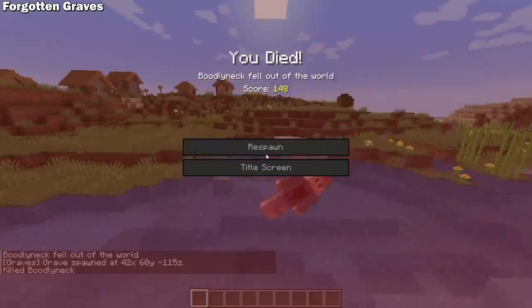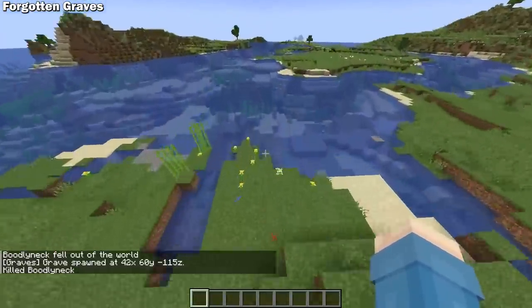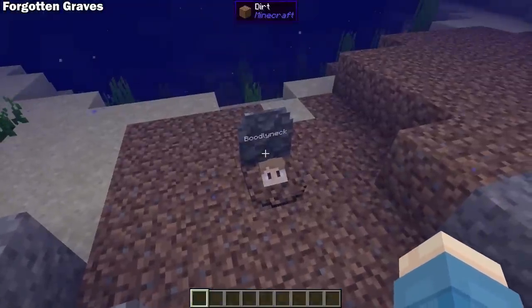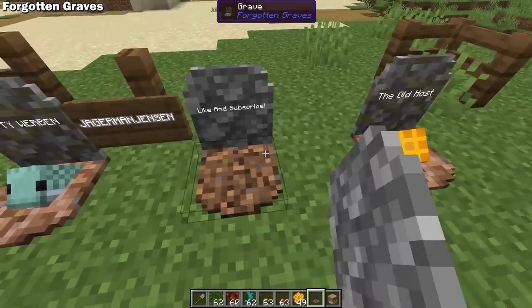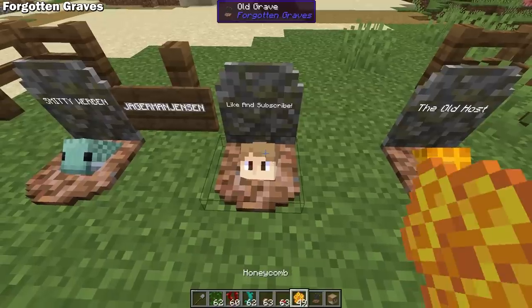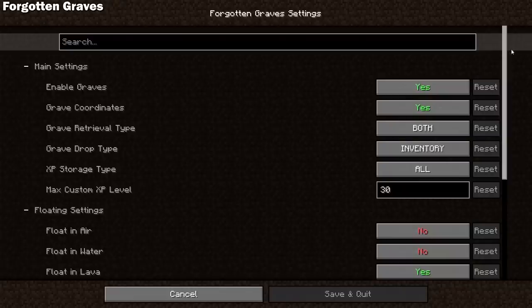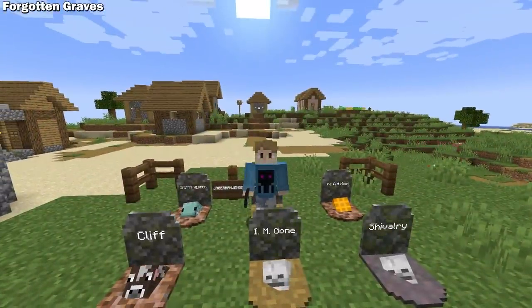Some other nice features of this mod are that your graves will sink by default. So if you die mid-air or on top of water, your grave will spawn at the highest piece of solid ground below you. You can also craft graves for decoration and use the anvil to add text to the headstone. You can add levels of decay using mushrooms and vines and remove decay using a shovel. And just like copper, you can stop the level of decay using honeycomb. This mod is very highly configurable, and I just liked the idea of your items rotting away in your grave if you take too long to get them.